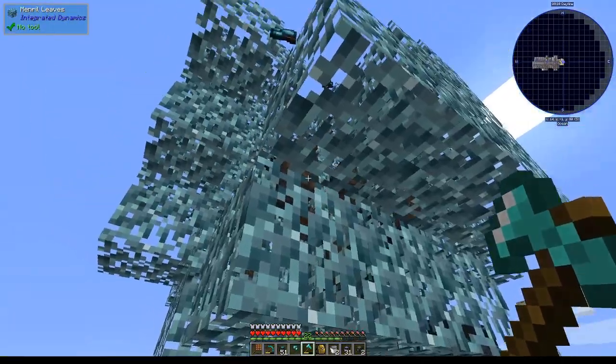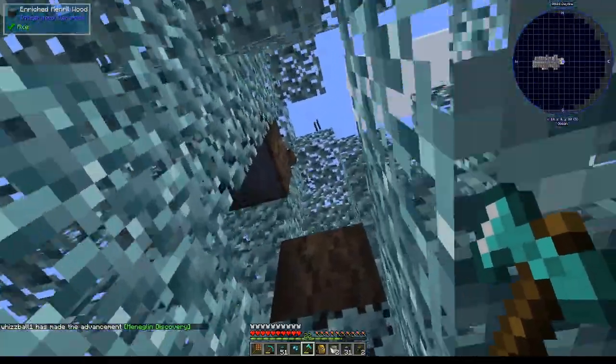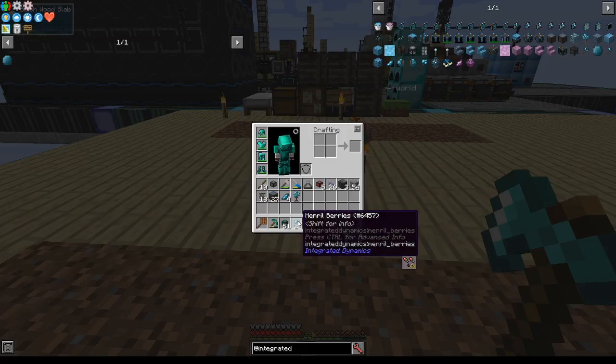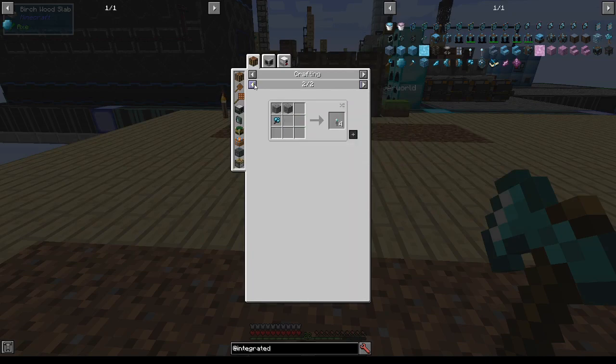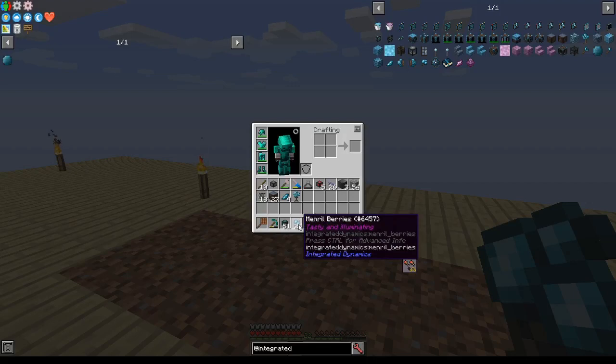Let's mine this and see what we get. We get several types of wood, and also these mineral berries, along with some mineral crystals that appear to be at the top of the tree. Mineral berries can be turned into mineral torches, which look very nice and provide light, and they're also used for some of the displays in Integrated Dynamics. They're tasty and illuminating.